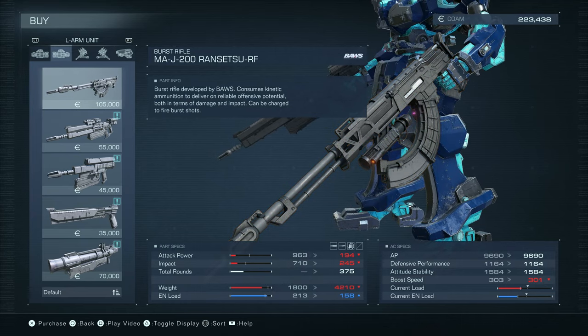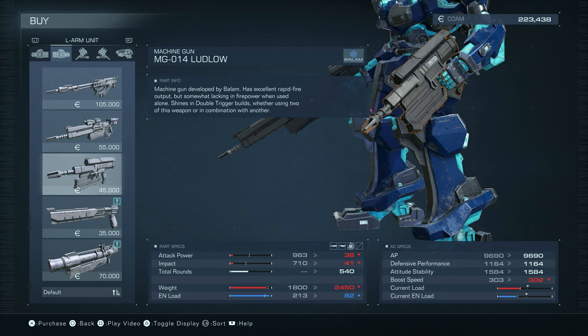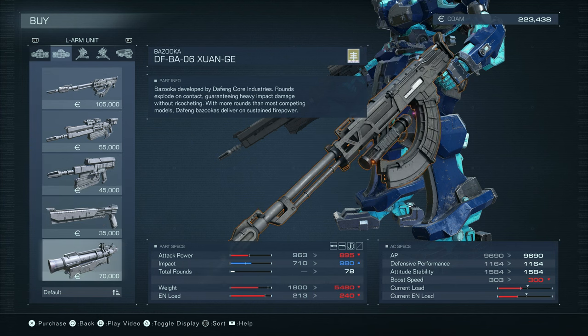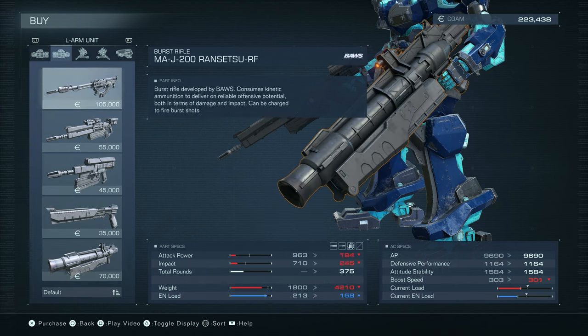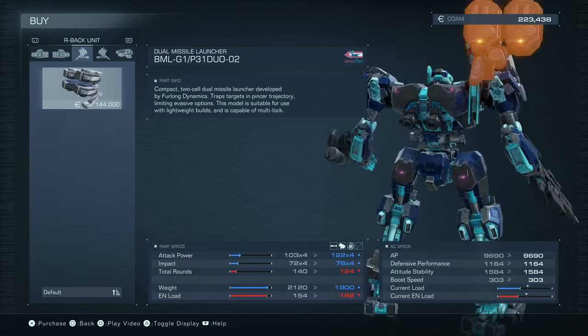Left arm units - I can get the rifle. You have to specifically buy left-handed machine guns, which I guess kind of makes sense, but on some level it's just kind of weird. I'd love to get a better pulse blade, but we're just starting. That does not seem to be an option.